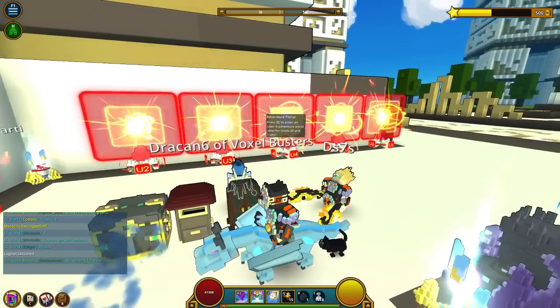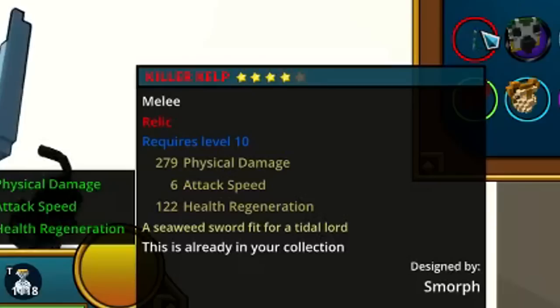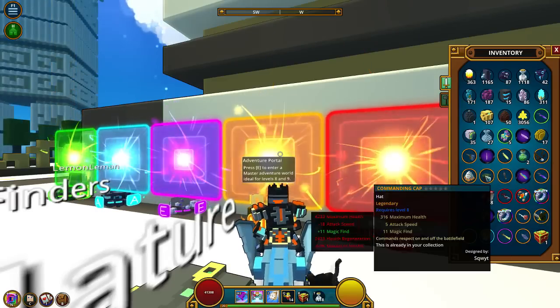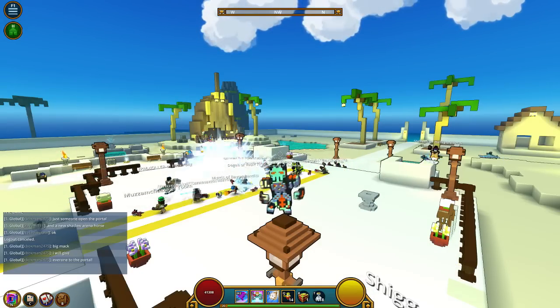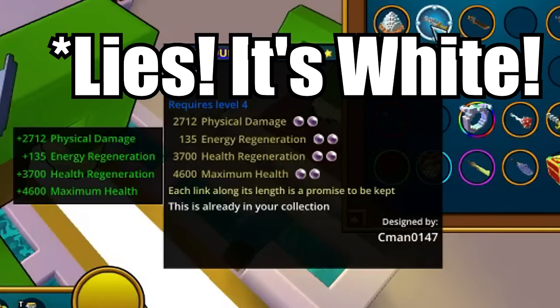It's only once you've reached the Uber portals when things really start to get real. In Uber portals 1 to 6 you'll have a chance to drop red, resplendent or shadow gear, although you can still expect a lot of orange gear to drop in them. Shadow gear is what you're really looking for in the Uber portals, as these can be upgraded to radiant rarity. Radiant gear, which at the moment is only obtainable through forging, will have a yellow name and a yellow border.